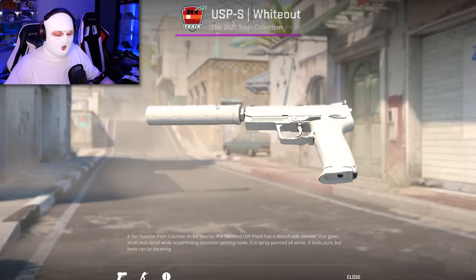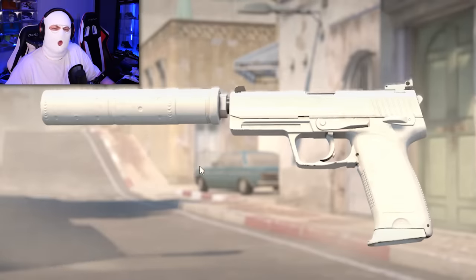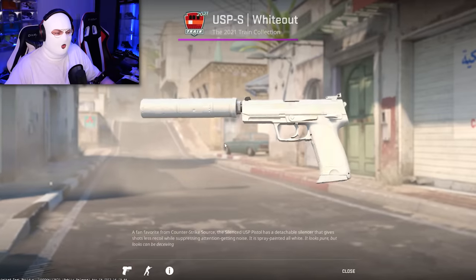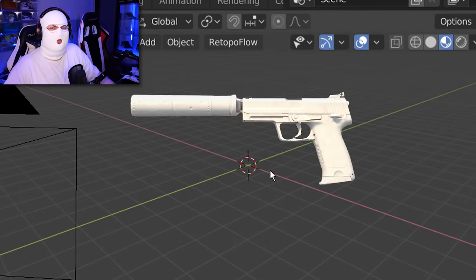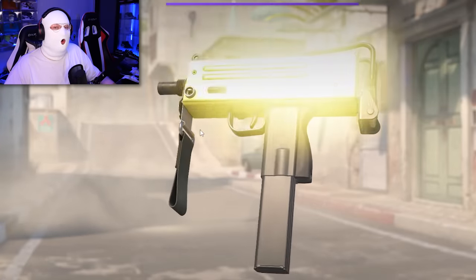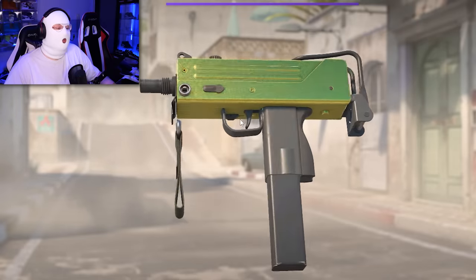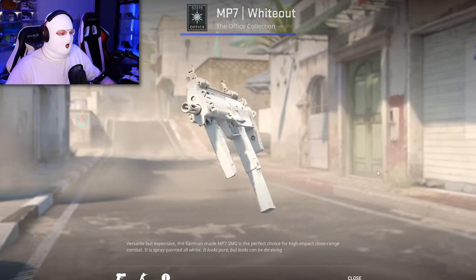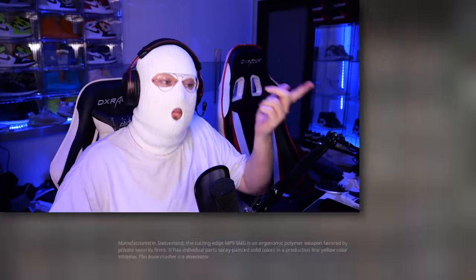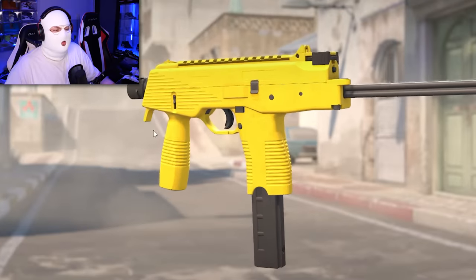The USP Whiteout, just like the P250, has been upgraded with almost no scratches at all — it looks almost like a 3D model without a texture. One of the better changes personally is the MAC-10 Gold Brick, where you can see the gold shine and the back side now has a very nice reflection. And like with the other Whiteout skins, the MP7 has no scratches. Since the Whiteout skins and the Bulldozer skins almost look exactly the same, those ones don't have scratches either.